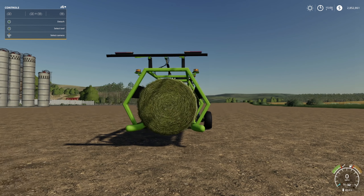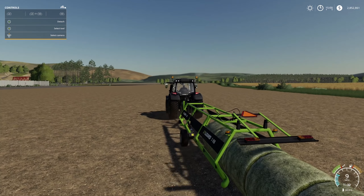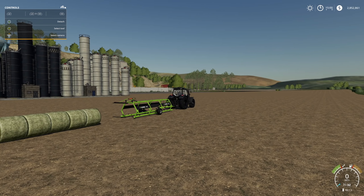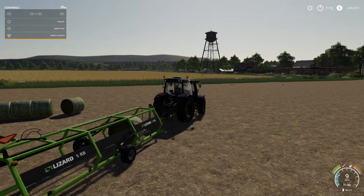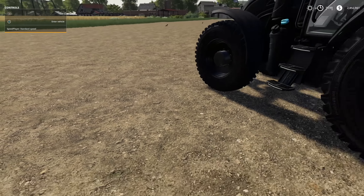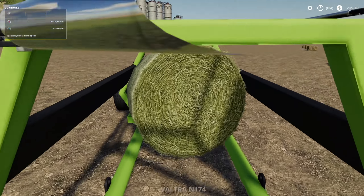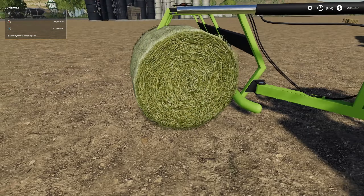When it's time to unload, press left bumper and pull back on the right stick to drop them and bring it down, then simply pull forward. Now, will it do square bales? I got one stuck in there — no matter what buttons I tried I could not get the bale out. Keep in mind this may happen to you and it's not fun.